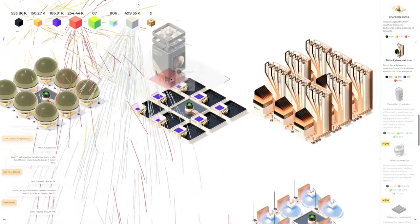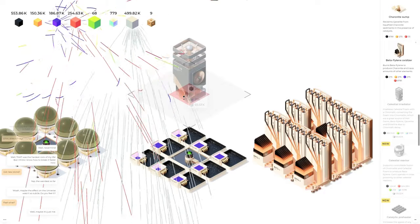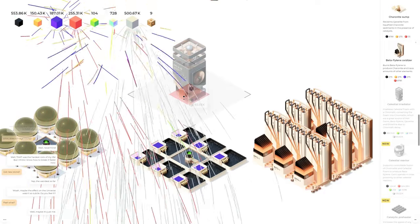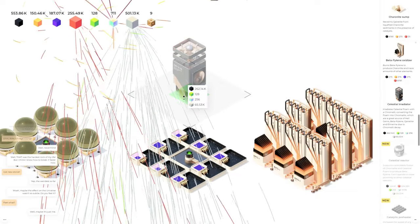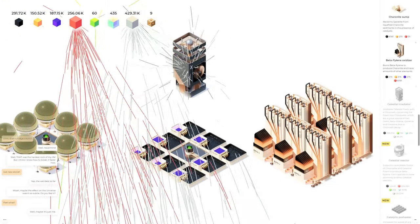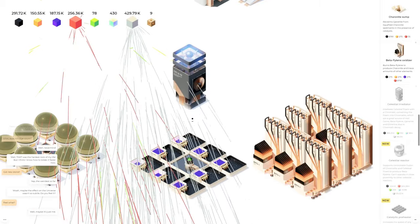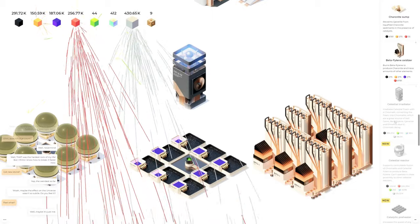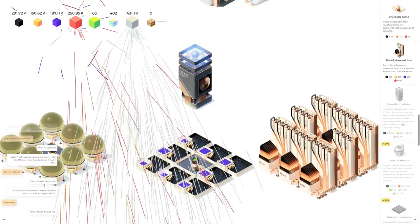It's the exact same thing. Alright, we gotta wait till I have enough to make one here — we're waiting on the hell gems. I was like 'what does it do?' — yeah, I know what it does. It takes 8,000 of these and turns them into these. So basically I need to get a bunch of these built as well — that's ideal.